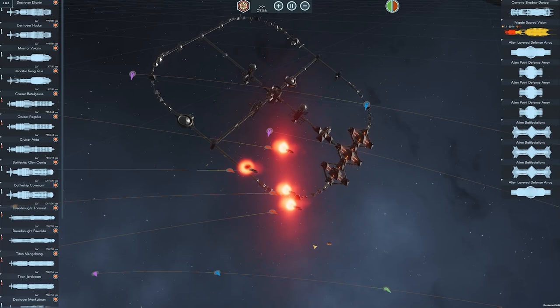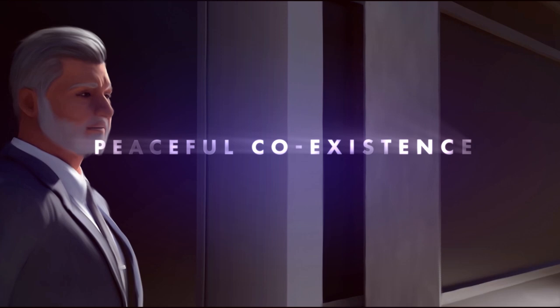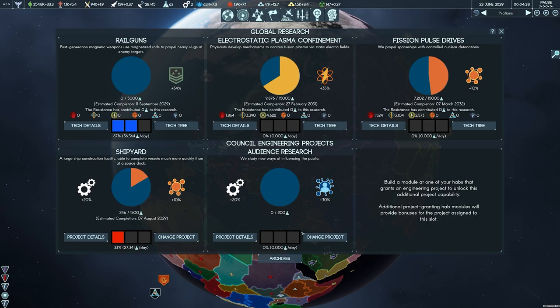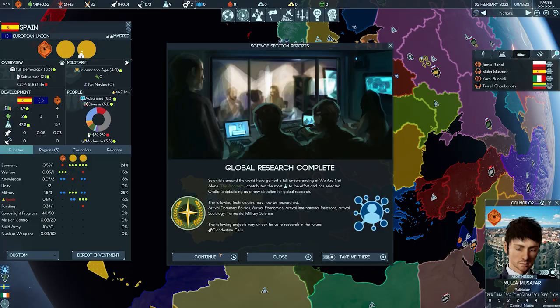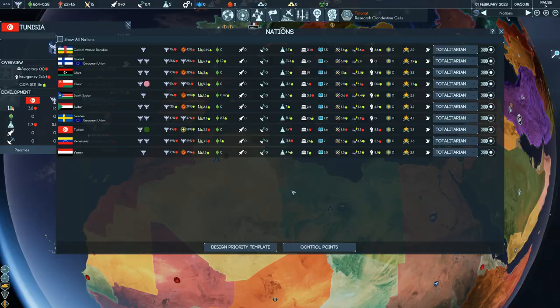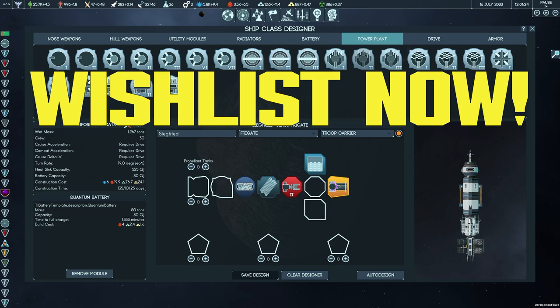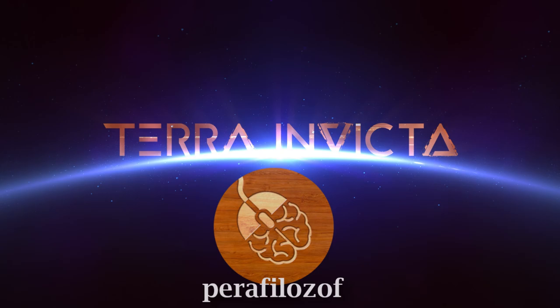So why do I think Terra Invicta is a great 4X strategy simulation if I think it has the worst demo? Well the answer is simple and the explanation is a bit long-winded. It's because I played the demo, tried out the game and ended up loving it despite the unfinished tutorial, some questionable UI choices, a horrible case of a horizontal game slice, and a totally player-unfriendly space combat system. There are more positive and negative minor things, but this is also a prime example of how to push away your potential audience.